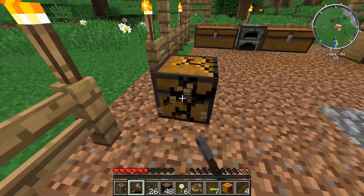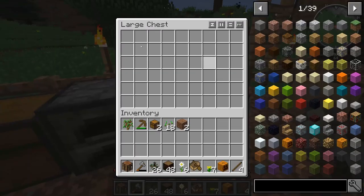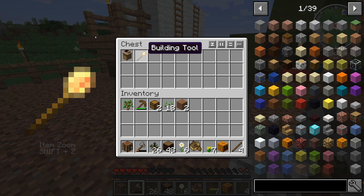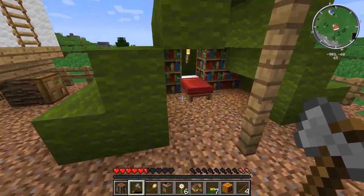This chest, we don't really need it here either. There we go! Building tool — that is what we need. Alright, let's set my spawn here.